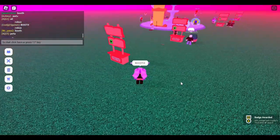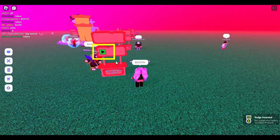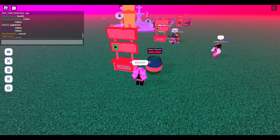Now your booth will appear next to you. Step 2: Click the green button on the booth. You will see a jar appear next to the stand.